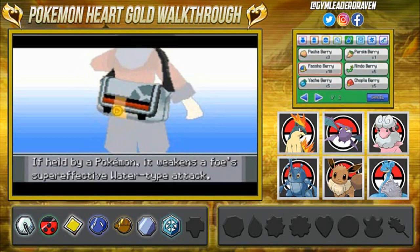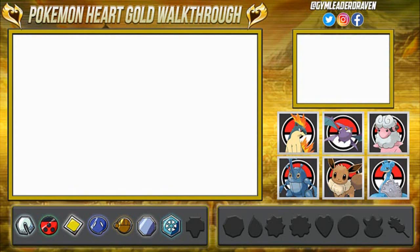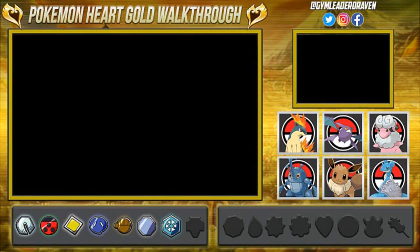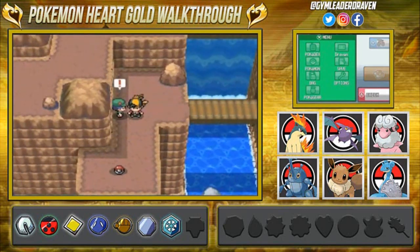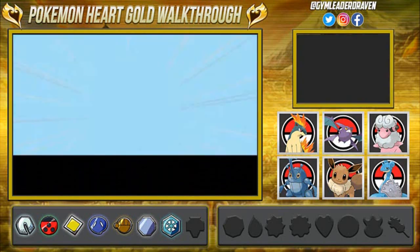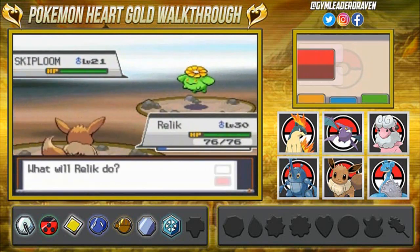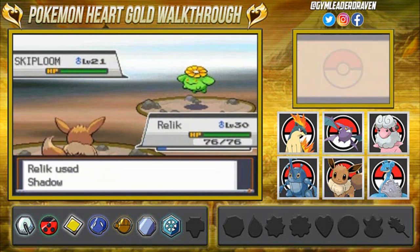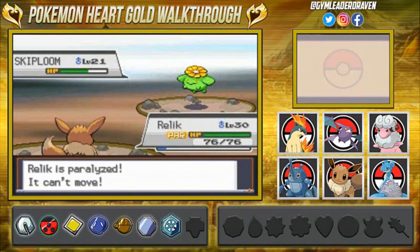We don't have anything to heal that paralysis — good god, what have we done? Here we are on Route 47 and yes, you can catch some interesting Pokemon. One of them being Steelix — believe it or not, you can actually find Steelix within these cliffs. The percentage is very high. And good god, we're paralyzed yet again. Thanks a lot, Skiploom, you a-hole.